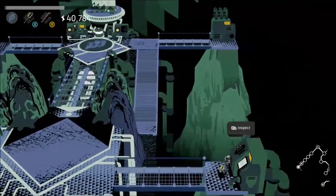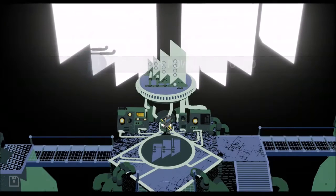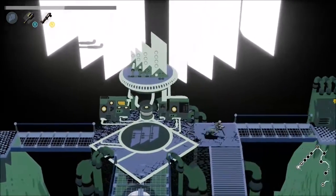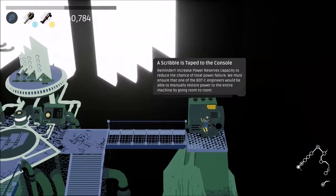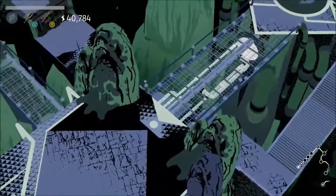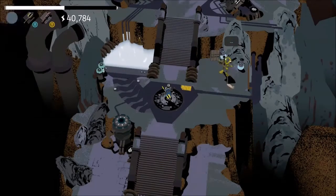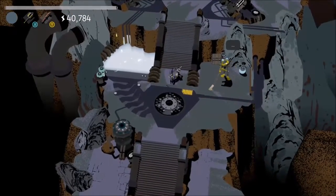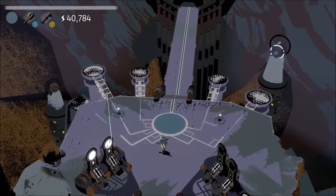Log entry from Philip Frog. Another log entry from Philip Frog. One unit of power restored. More log entries. This giant depleted battery looks over a thousand years old. A scribble is taped to the console — why to increase power reserves? That's what we're doing. Oh, that is the world's sketchiest elevator. Now we're back here, we'll repower again. We're going to activate another monolith.